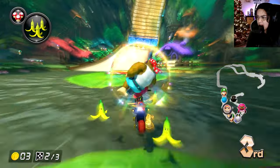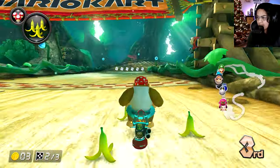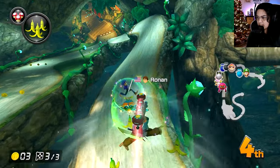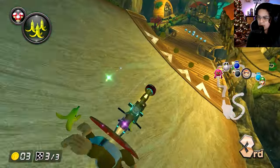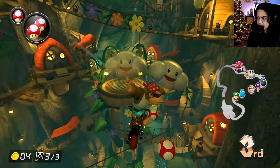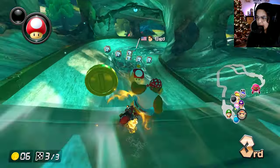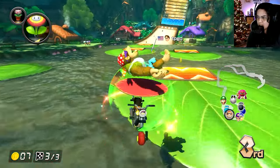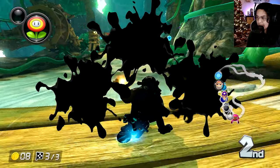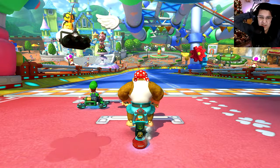This guy is really far ahead; I might have to ditch the bananas and use the mushrooms. I'm kind of banking on a blue shell happening. Waluigi is going to pass me here. Let's ditch the mushrooms. I'm actually worried about a lightning happening so let's just go. That blue shell — yep, no way you're getting up. I'll take second place — thank you game. Flame Rider on Baby Park.